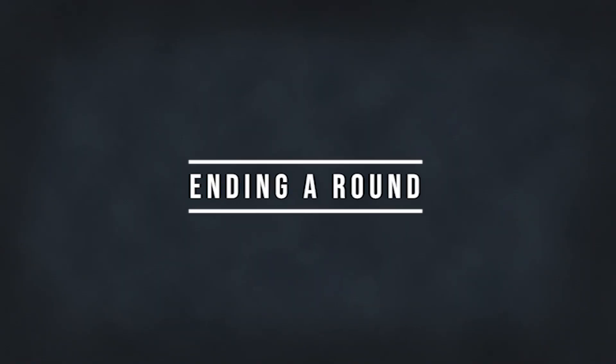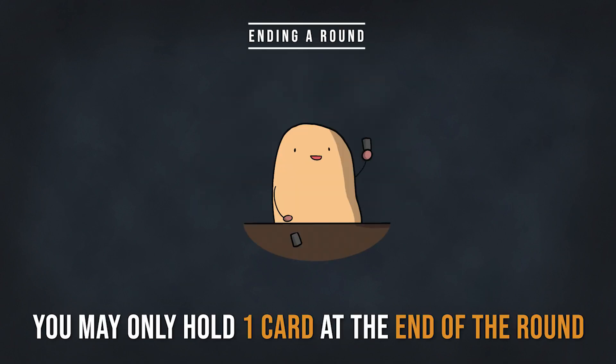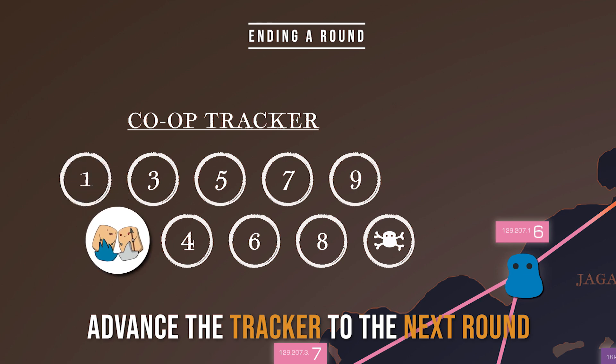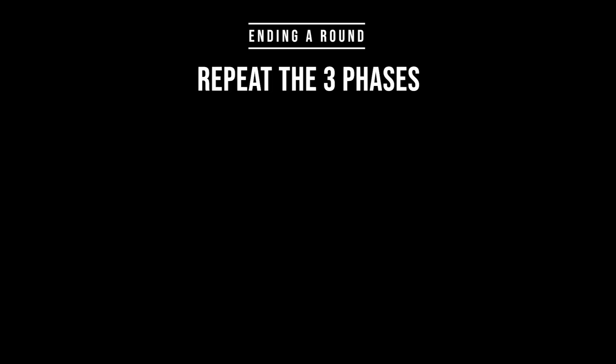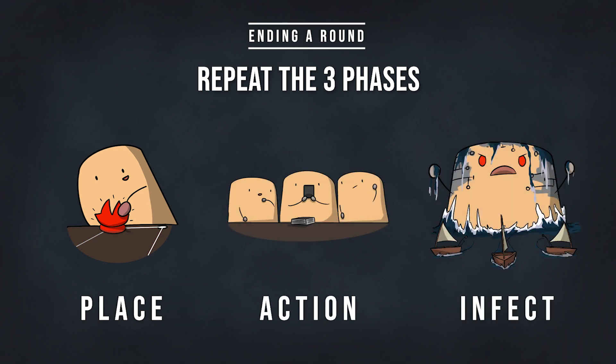Once the infect phase ends, the round is over. You may hold onto any one card at the end of the round. Advance the co-op tracker to the next round and repeat the three phases — place, action, and infect — until you win.